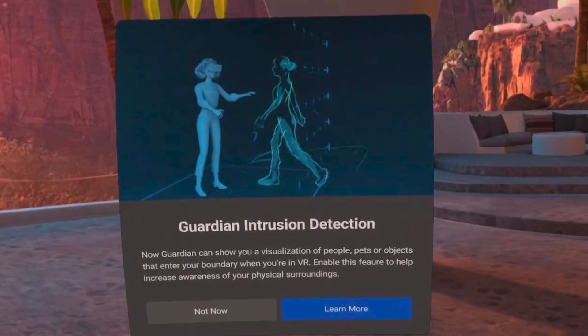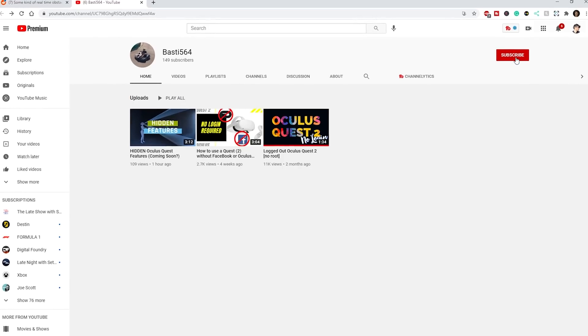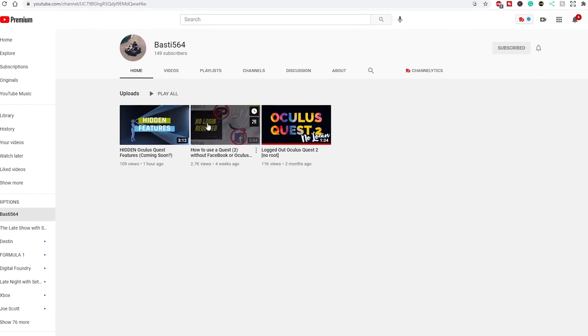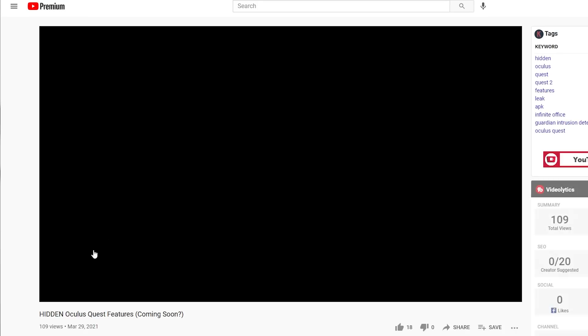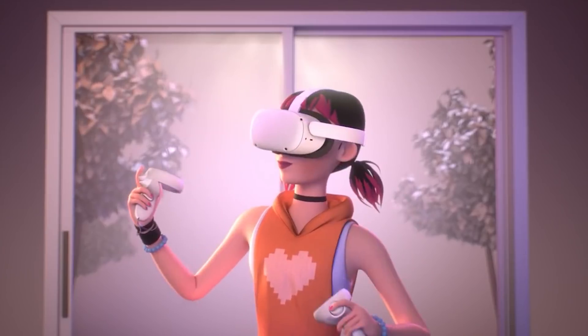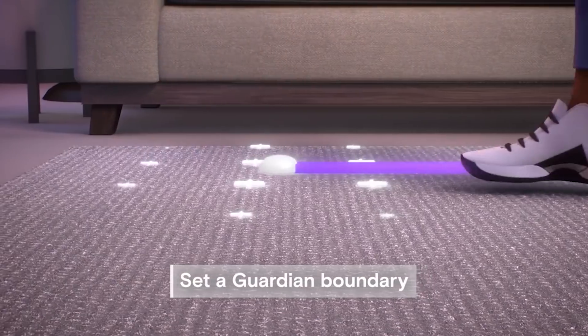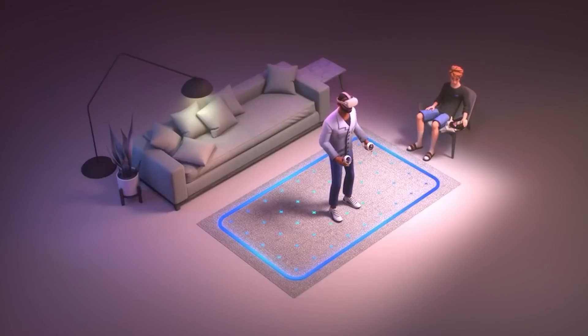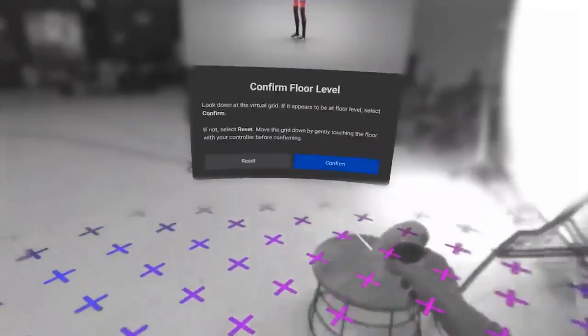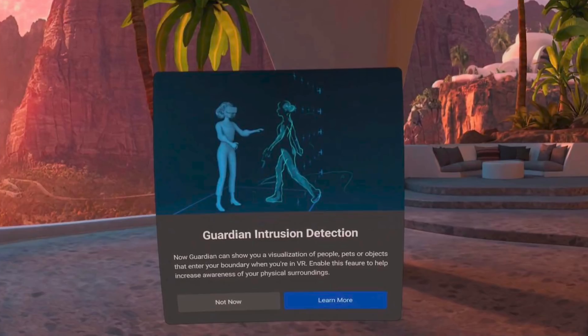Now, some Guardian options were discovered by YouTuber MrBasty564 — who, by the way, also has a guide on how to log into your Oculus Quest or Oculus Quest 2 without a Facebook login, so check out his channel. This time, just browsing the code, they discovered new Guardian options that use the inside-out tracking cameras in better ways. These options are in the system but not yet added, so hopefully we'll see them in the near future.